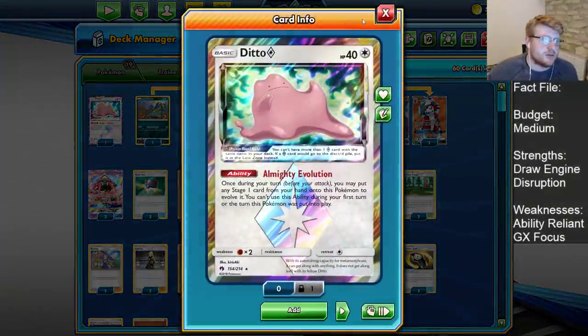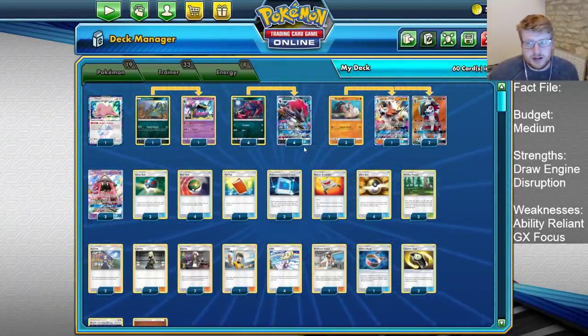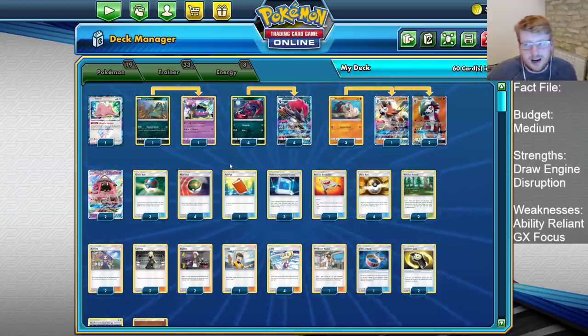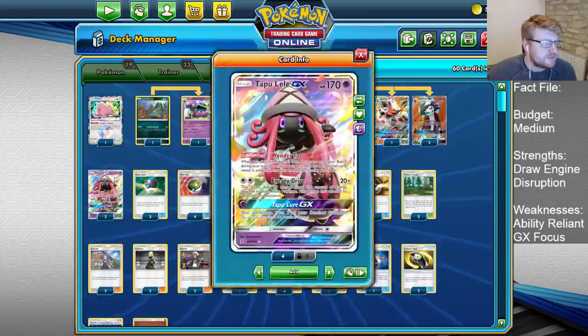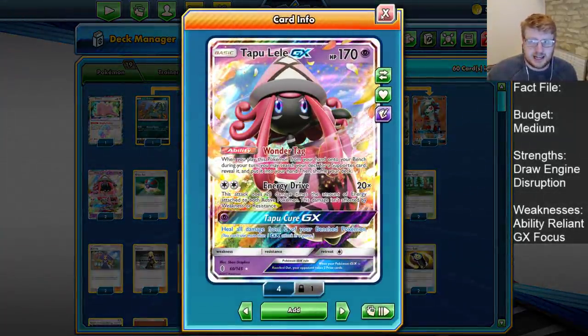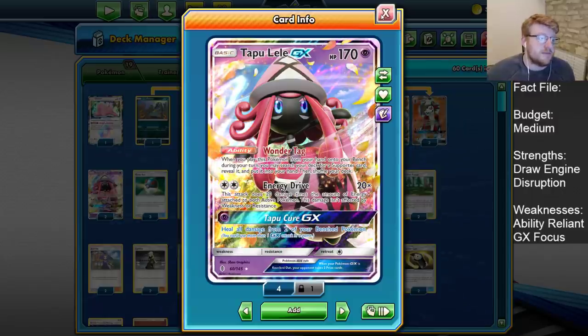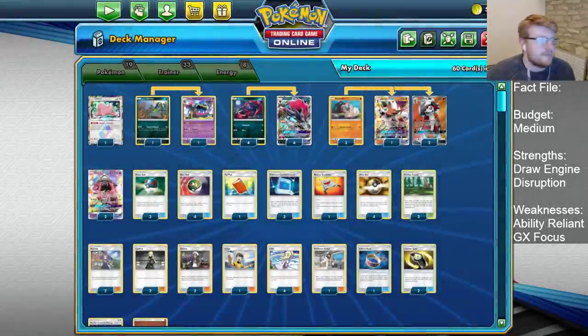Then we're going to have one Ditto Prism Star, which can evolve into three Stage 1 Pokemon — that's a big deal. Very notable when you're up against Zapdos and Pikarom players that are reliant on Jirachi; you want to get Grimer and Ditto down if possible. Rounding things out, we play two Tapu Lele GX for Wonder Tag in a pinch, which is always a great ability. We also have Energy Drive available with our DCEs, so do bear that in mind.